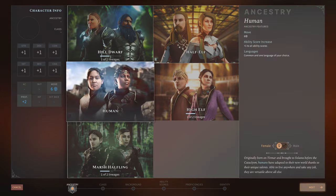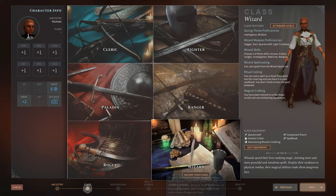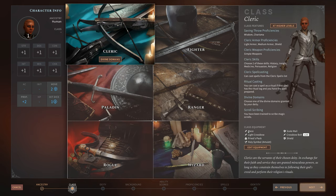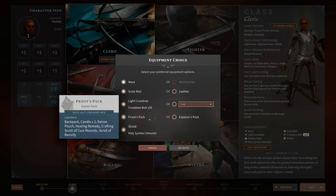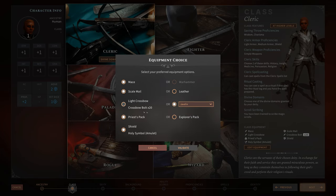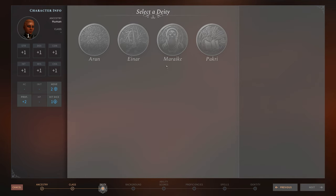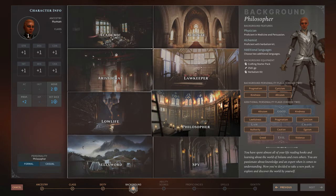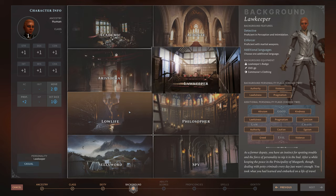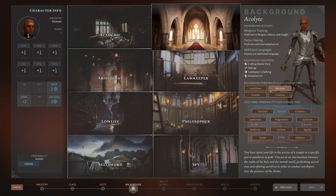So you choose a race — let's go Human. Here are the six classes; let's do Cleric since I haven't gone Cleric yet. Then you get all your equipment, and you can actually choose some — so I can take an Explorer spec instead of a Priest spec, or a javelin instead of a light crossbow. Then once you go further you have to choose your deity — let's go Life domain because we want to be a healer. Then you choose your background, which all have different things associated with them — let's say Philosopher or Acolyte. Then you choose background personality flags which have impacts on how your character acts in the world.